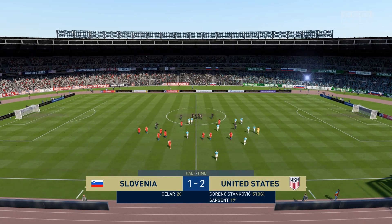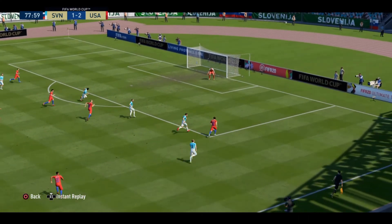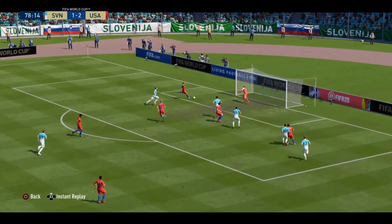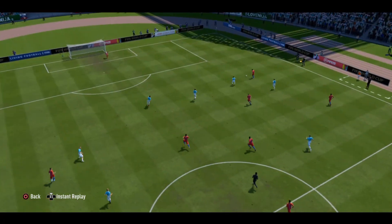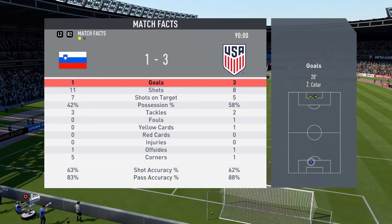At halftime we are currently up 2-1. In the second half, Gordeson finds the ball out wide before he crosses it to the back post to Pulisic, who smashes it into the back of the net to put us up 3-1. At full time we beat Sylvania 3-1. Looking at the match facts, Sylvania had more shots on target however we were able to make more of our chances.